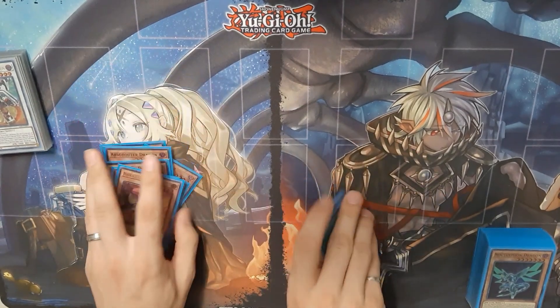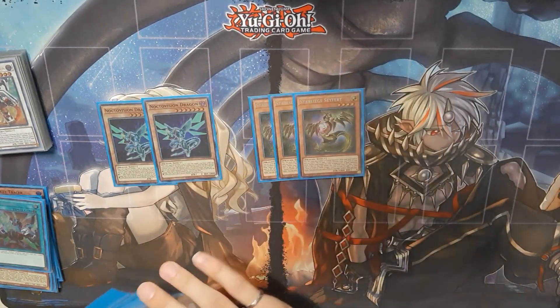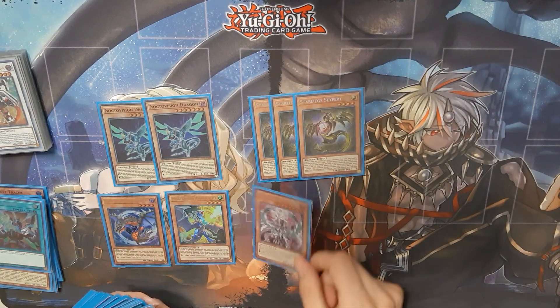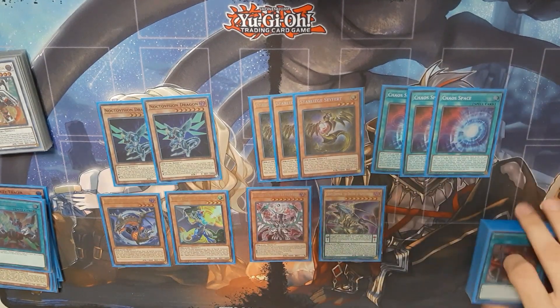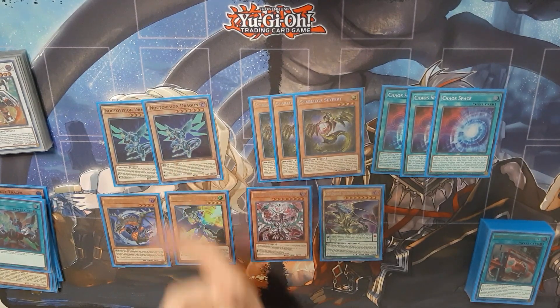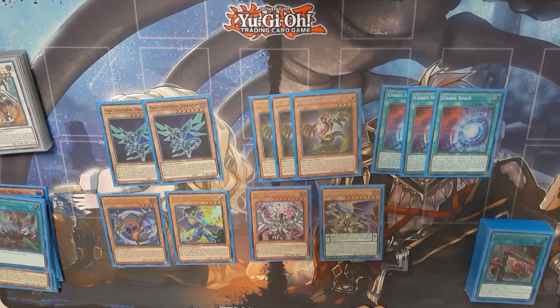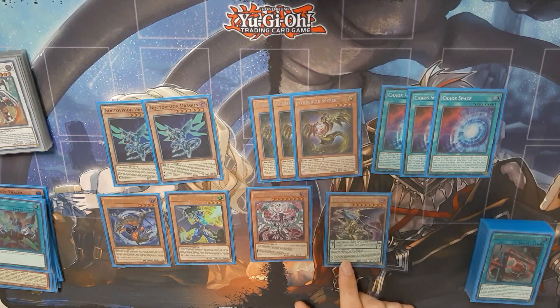Next we get into the Rokket Dragon cards. We've got Double Nocto, Triple Safer, Black Dragon Collapserpent, White Dragon Wyverburster, Plevianir, Chaos Emperor Dragon Armageddon, and 3 Chaos Space. The reason I'm playing both is we're playing Zombie Vampire in the extra deck, so having the level 8 to excavate off Chaos Ruler is fantastic — good extender, good way into the Chaos Dragons if you don't open Chaos Space. Level 4s are always good so you don't have to use your Tracer summon to get out the Recharger necessarily. This also gives you recovery to get a banished Striker Dragon back without relying on Chaos Space, so you have the follow-up next turn using the Recharger-Striker Dragon combo.